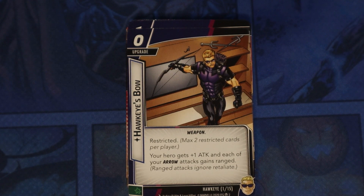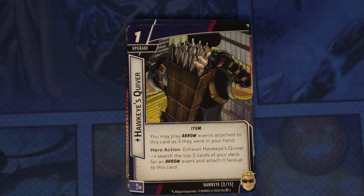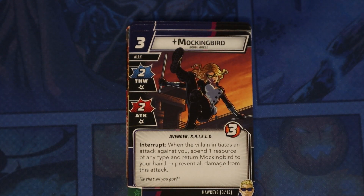Ranged attacks ignore Retaliate — that's a new keyword. Hawkeye's Quiver: you may play arrow events attached to this card as if they were in your hand. Hero action — exhaust Hawkeye's Quiver to search the top five cards of your deck for an arrow event and attach it face up to this card. Mockingbird is his signature ally — when the villain initiates an attack against you, spend one resource of any type and return Mockingbird to your hand; prevent all damage from this attack.